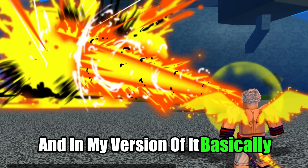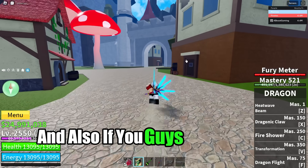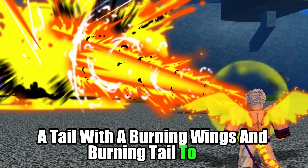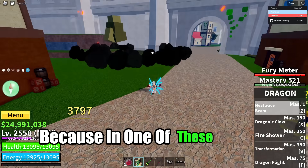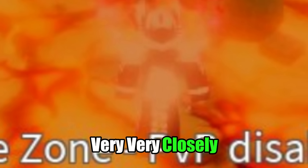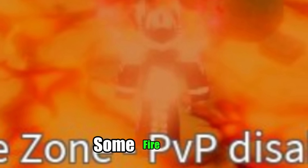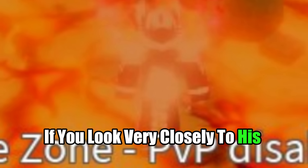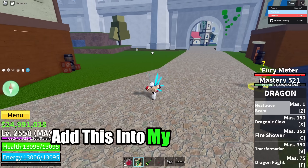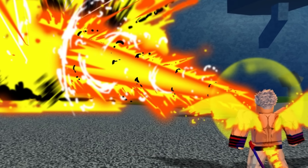In my version of it, there's more to it — it's a bigger beam. And if you guys notice, I added wings and a tail with burning wings and a burning tail to my character. Because in one of the sneak peeks that Rip Indra shared for Dragon, if you look very closely, you can actually see a semblance of some fire, some fire wings, and a tail on his character. So I decided to add this into my concept to show a possible effect for Dragon.